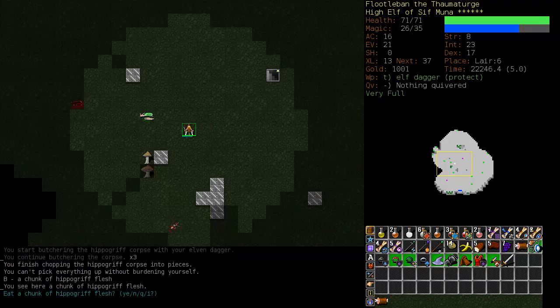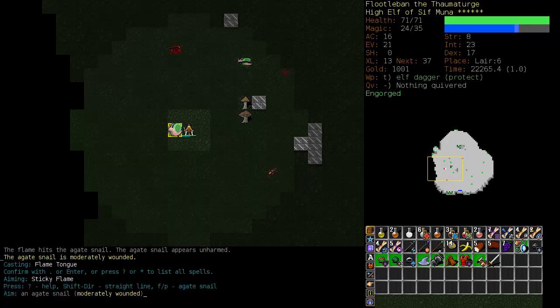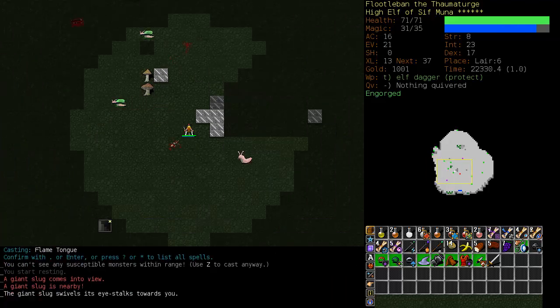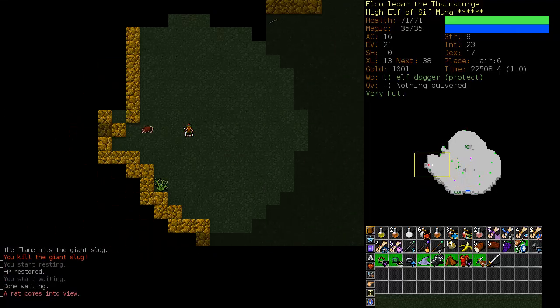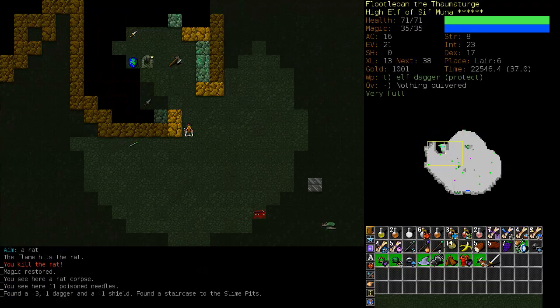Let's eat up this hippogriff. I'm still using mostly my Flametongue, Sticky Flame, and when the situation calls for it, Fireball. My armor is 3.7, charms - we'll get up to about five.